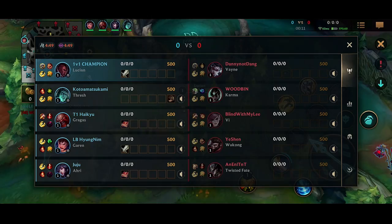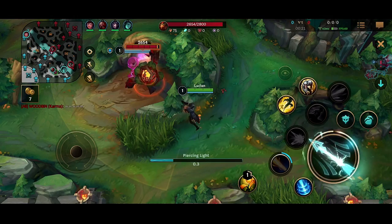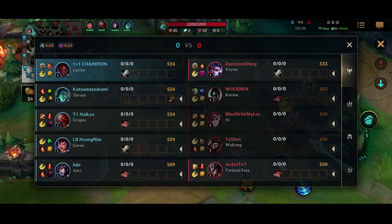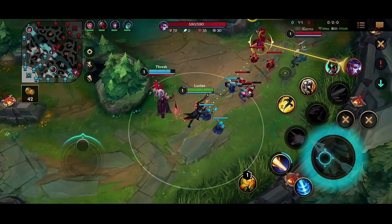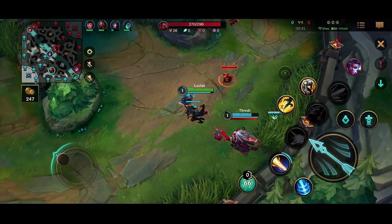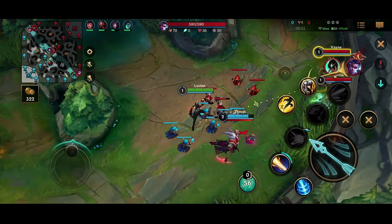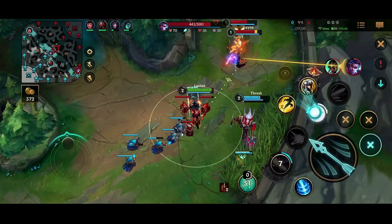I'm getting back into making videos so the recording didn't capture the gameplay audio, which sucks, but it's such a good gameplay that I felt I should show you guys anyway. I am playing with Goofy in this game and we're playing Lucian Thresh into Vayne Karma. Karma does a really good job at countering Thresh in lane because the barrier basically counters all of Thresh's early game aggression, but Lucian is very effective at shutting down Vayne in the early game because Vayne is very weak and wants to scale, while Lucian wants to play very aggressive.